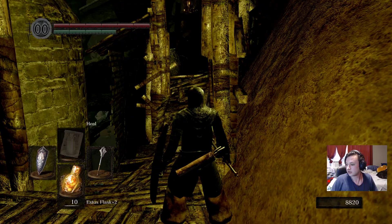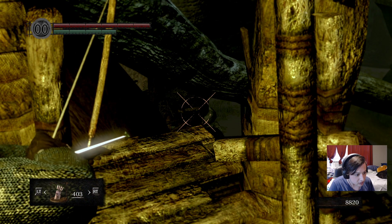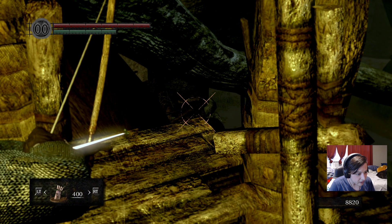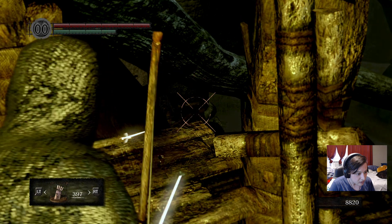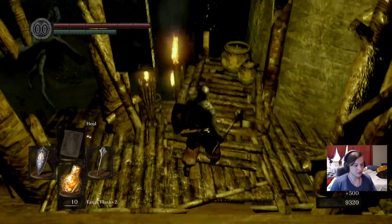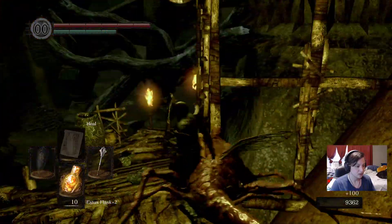That should be all of them. You come down just a bit and before you even get to the first ladder, grab your bow and you can see him wiggling down there. Let's see what the bow does - perfect. He's less scary dealt with at range because he starts shooting at you pretty early.